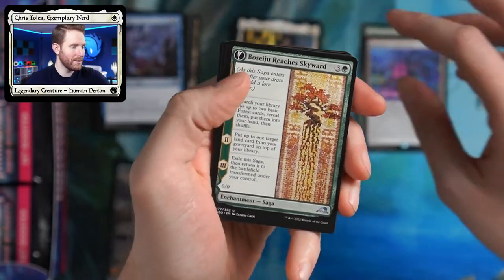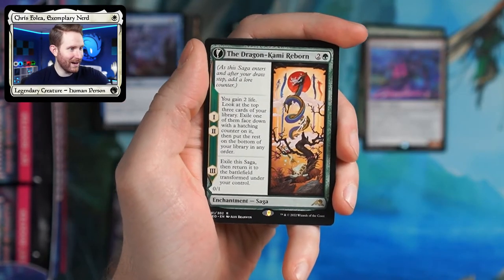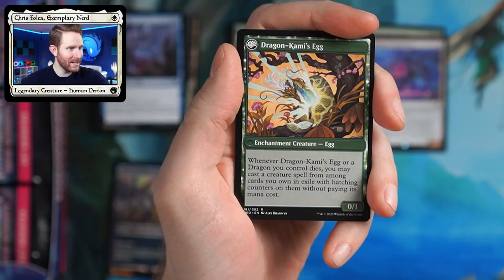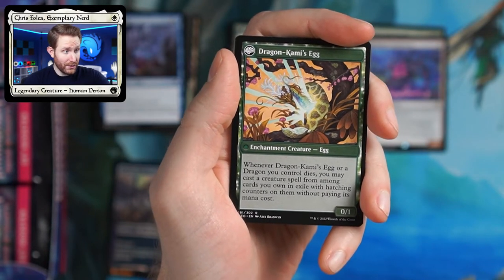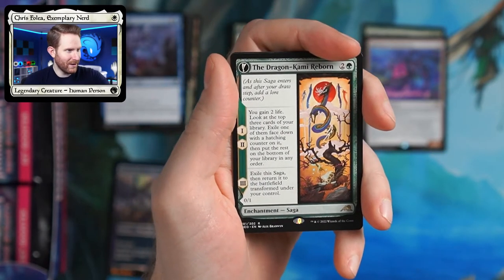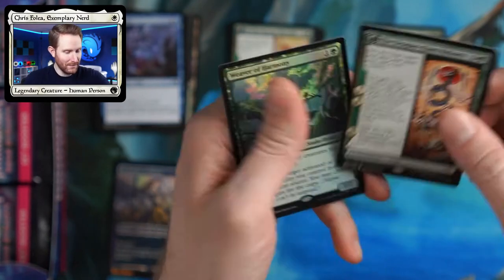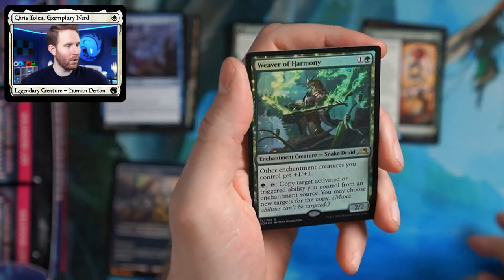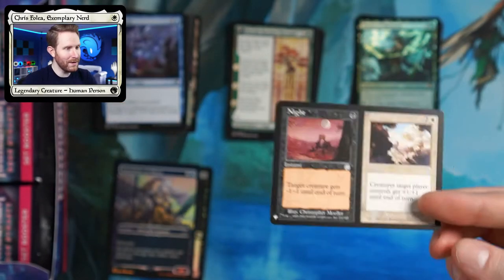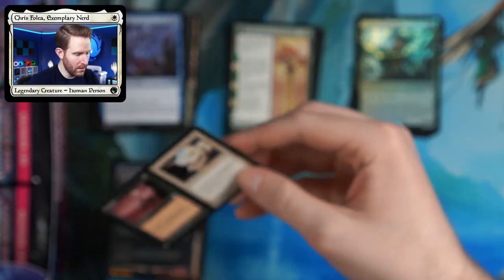Got some nice legendaries here. Hidetsugu Reaches Skyward, which I still think is really good. And here we have the Dragon Kami Reborn — on the back it gives us the Dragon Kami's Egg. Whenever it or a dragon you control dies, you can cast a creature spell from among cards you own in exile with hatch counters on them without paying its mana cost. It's like you make an egg and the egg hatches into something big — I get the flavor of that. A foil Weaver of Harmony. Wow, another list card? We're hitting list cards like crazy today.